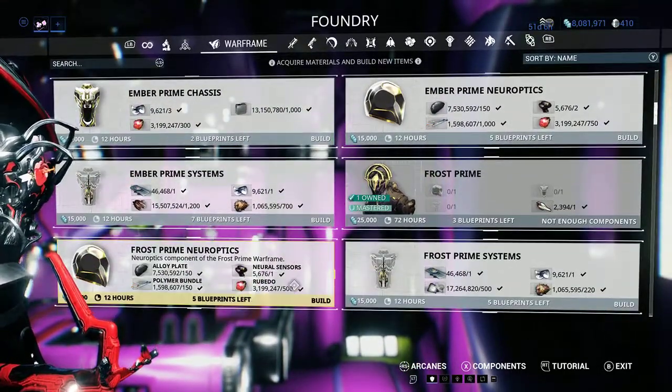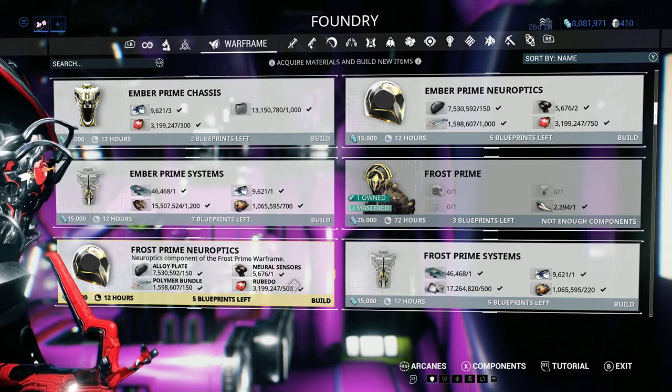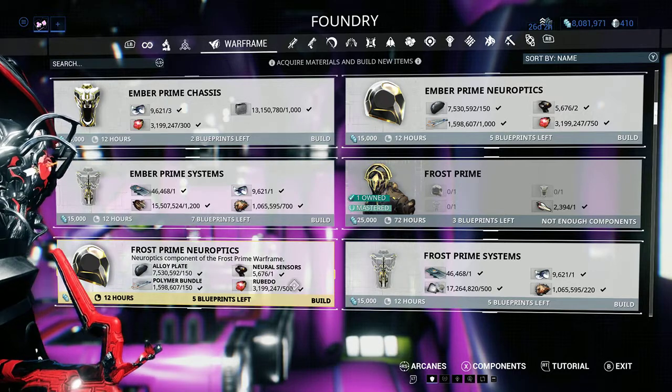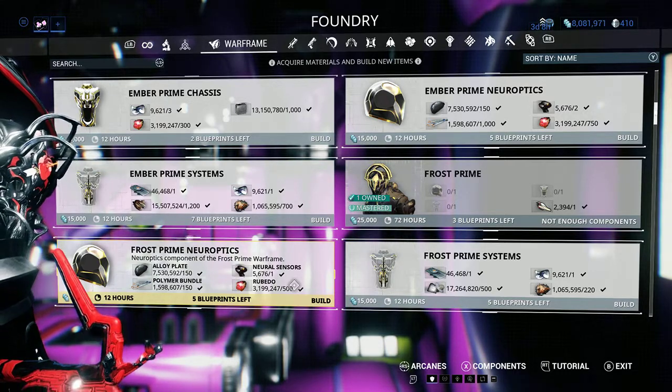What I generally do when trying to make platinum is sell things as sets only, because it's easier. It's easier to just find what the set's worth and you've got your overall value.